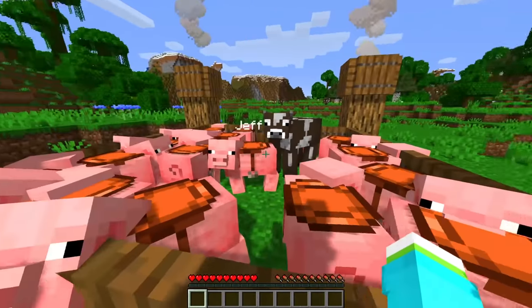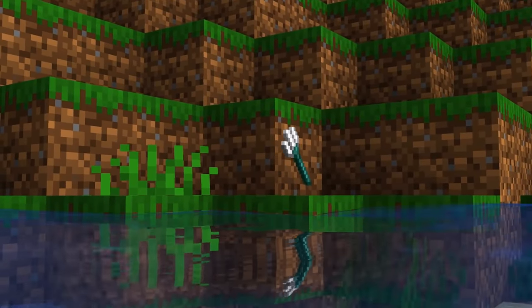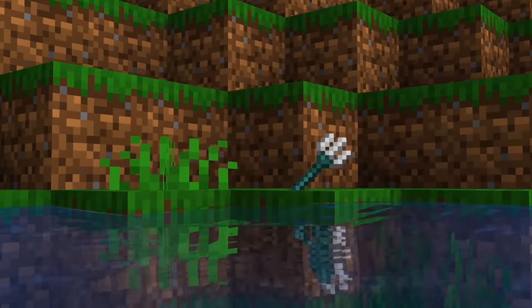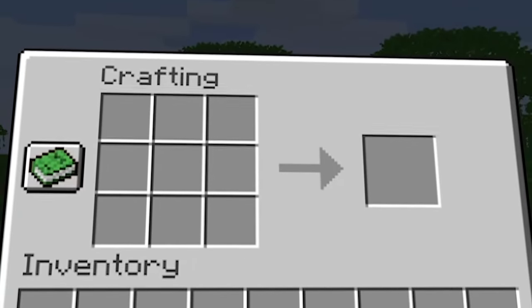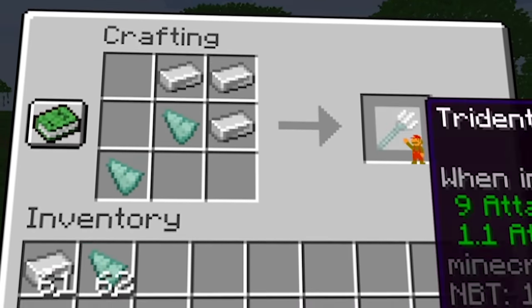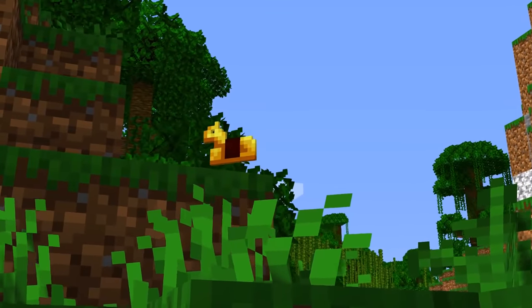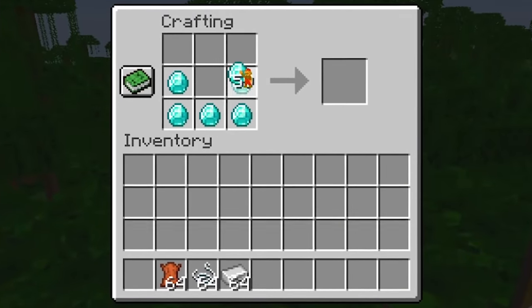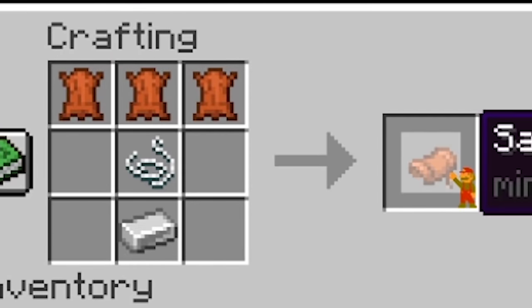Tridents are a super cool item in Minecraft, but no one ever seems to use them since they're so annoying to obtain. Basic tridents aren't even that powerful, so a simple recipe of three iron ingots with some prismarine shards is perfect to bring back their popularity. Late game enchantments are what make them cool anyways. Speaking of interesting items people never use, I gave horse armor its own simple recipe similar to normal armor. And of course you can't have horse armor recipes without saddle recipes — why do we not have that anyways?